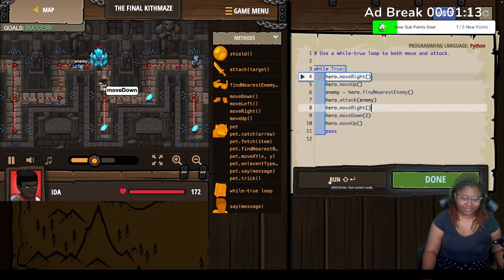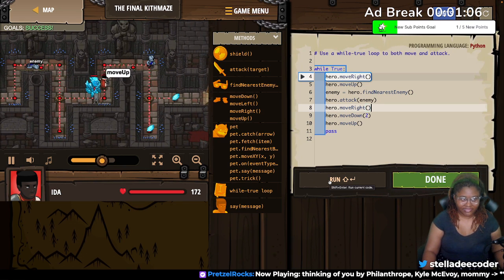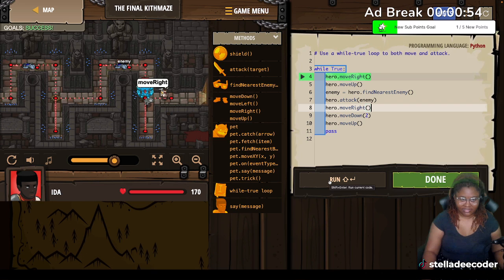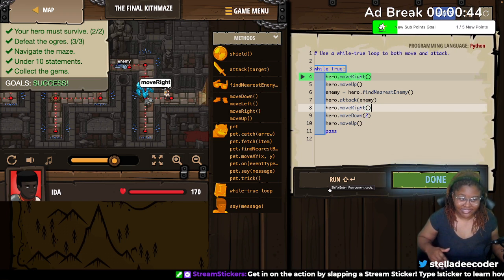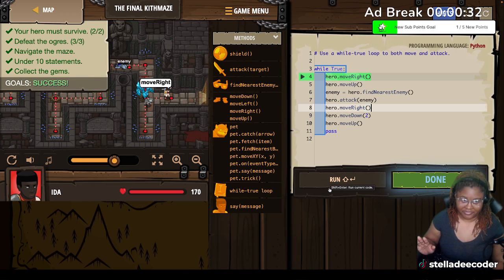Move down, move up, move right, move up. I see you, I see you. Move down, move up, and move right. Perfect. So we got it under 10 statements. The only way this works is if the maze is the same. If there was any slight change in the maze, this pattern would not work and we would get stuck somewhere and an ogre would attack us. But outside of that, I think we made some great progress today.